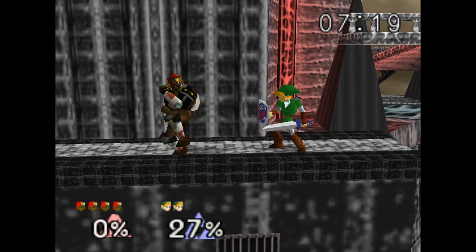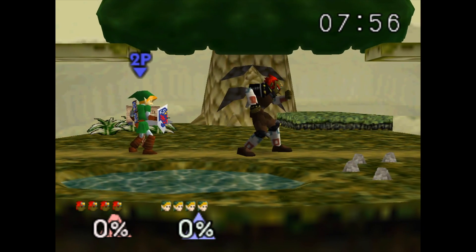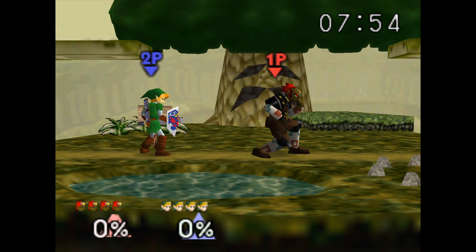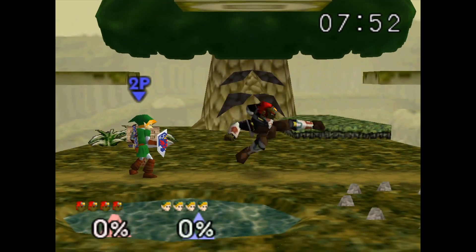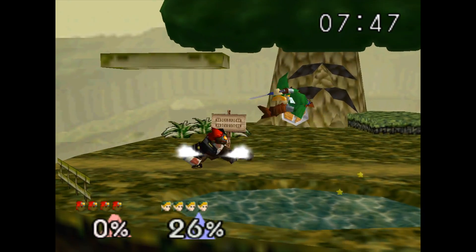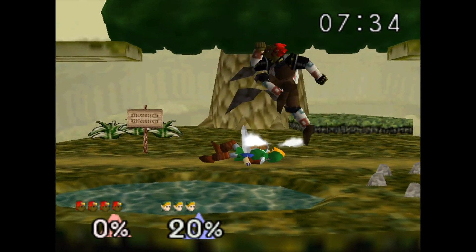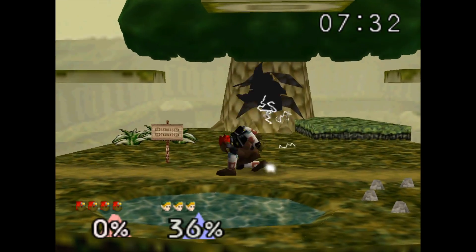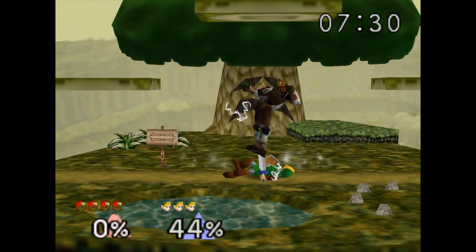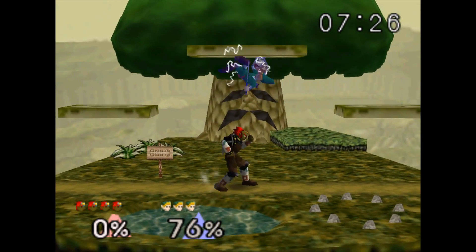Here we are in the Great Deku Tree, and for aerials Ganondorf has some pretty good ones. For neutral air he does his classic double kick — this one packs a punch for sure. For down air we got the stomp — 20 damage. That's good knockback and good damage.